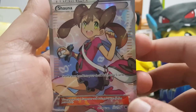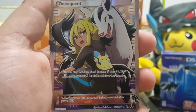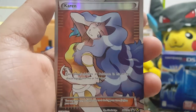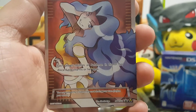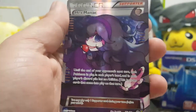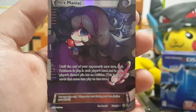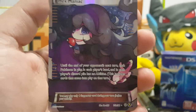Your friend Shauna from X and Y, a Delinquent, and Karen - 'each player shuffles all Pokemon into their deck.' That's really good. And a Hex Maniac - 'until the end of your opponent's next turn, each Pokemon in play has no ability.' Wow.